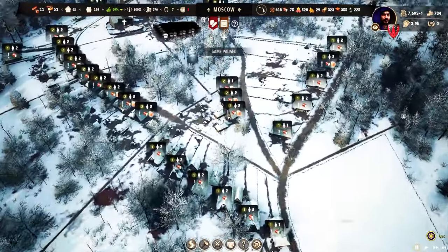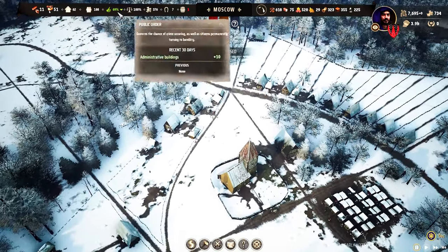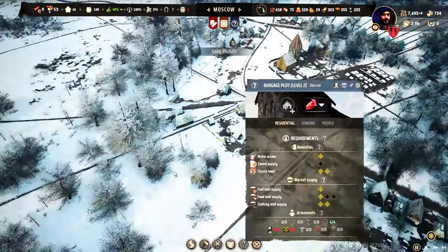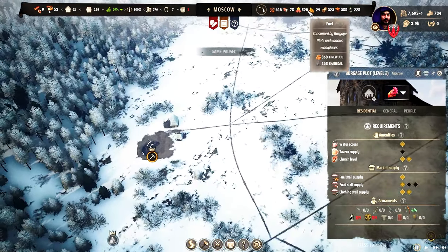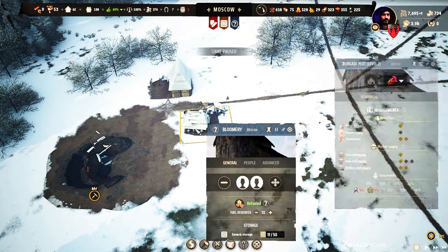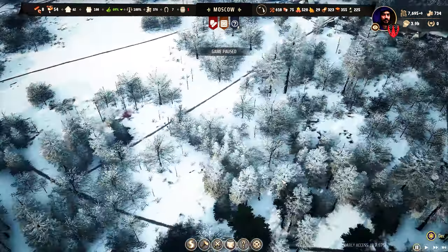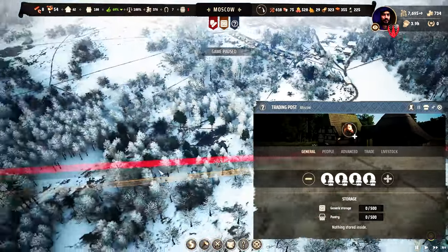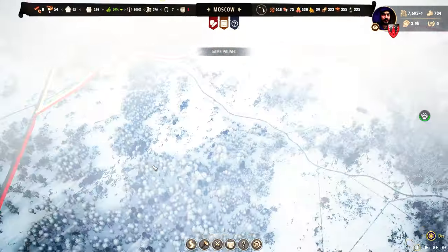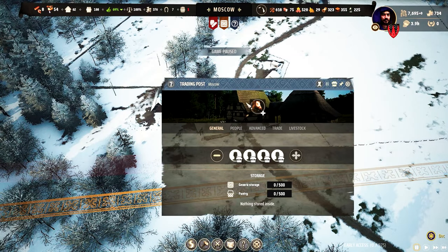So many issues we need to solve — we made them ourselves but we need to solve them by ourselves again. Church is 5% — let's get more people there. We have so many slabs also, and slabs should be transported to the market. This is a bit of an issue because this is not working as efficiently as it should be.